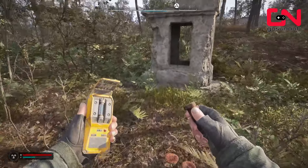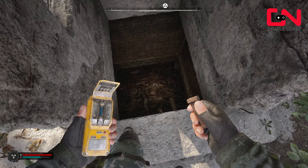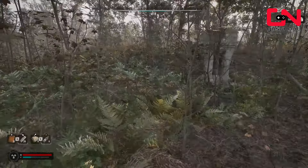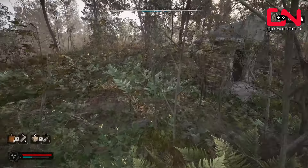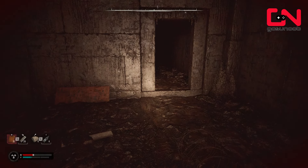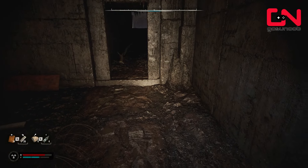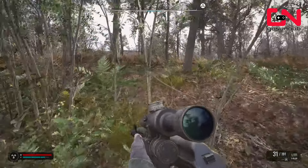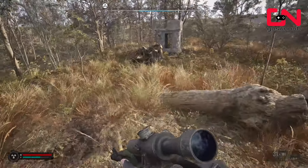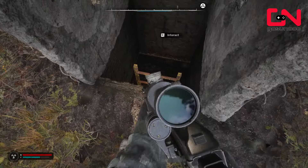You'll probably come across the first rat swarm while you're searching for the dusty stash in the lesser zone. Once you get to the location of the icon, you're gonna see this little concrete building. Drop down where there's a dead body, but I recommend against it because just several meters from there you'll find another concrete house that has a ladder, and you can just go there and get down the ladder.